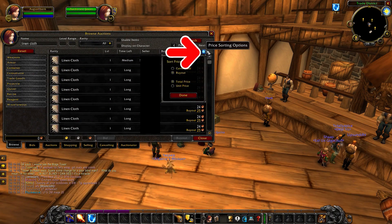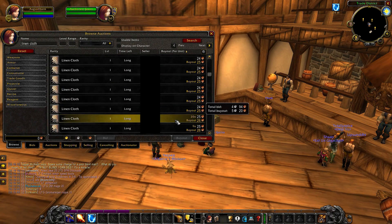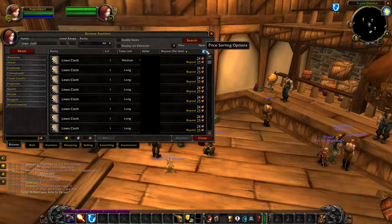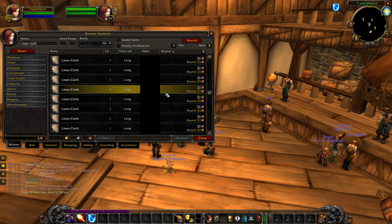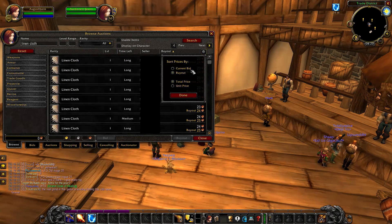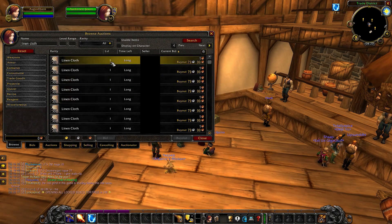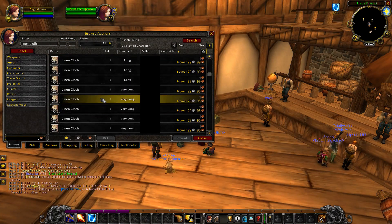I always sort things by buyout anyway, and as you can see there it really does solve the problem. The other handy thing in the cog options is that rather than going by total price, you can change it to unit price. That means when you're looking for something on the Auction House — for example a full stack of 20 Linen Cloth — you don't have to page through page after page; the cheapest by unit appear on the first page. Even on Linen Cloth there are listings at one copper bid but nine silver buyout, which is completely ridiculous.